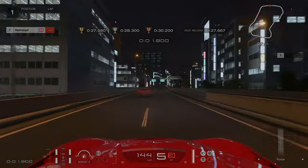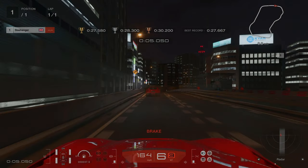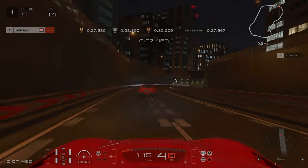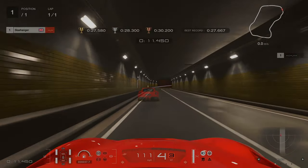For Mastery License number four, our braking point is going to be just before we get to the crest of the hill or this orange right hand turn sign. Don't turn in too early, and just be mindful before you get on the throttle, because you will understeer into the barrier on the left hand side.